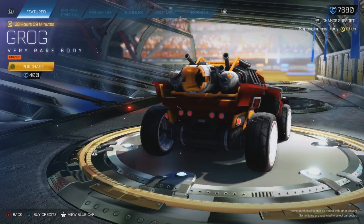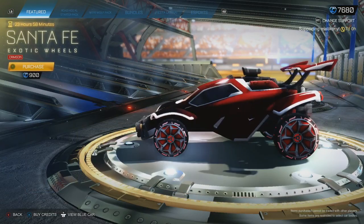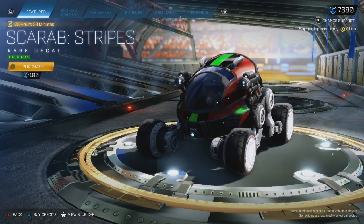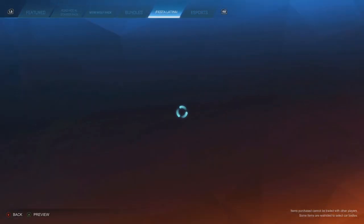Orange Grog — not bad. Crimson Santa Fe is actually going really well with the car at the moment, the red and white. Orange Green Scarab decal and then to finish it off a Crimson Scarab decal. But here's the bundle — make sure you pick it up.